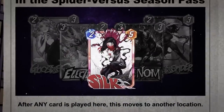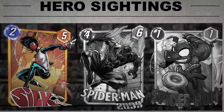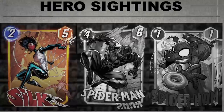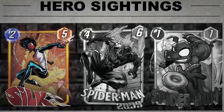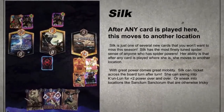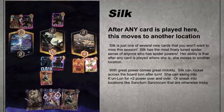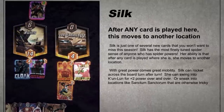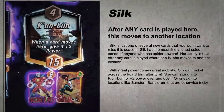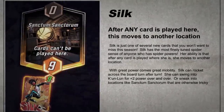Silk? Extra, extra — read all about it. Hot off the presses, Silk is just one of several new cards you won't want to miss this season. Silk has the most finely tuned spider sense of anyone with spider powers. Her ability is that after any card is played where she is, she moves to another location. With great power comes great mobility. Silk can rocket across the board turn after turn — she can swing into Kun Lun for plus two power over and over, or sneak into locations like Sanctum Sanctorum that are otherwise tricky to access.